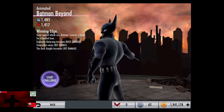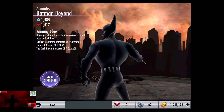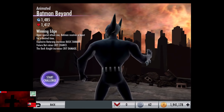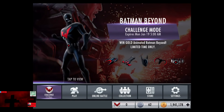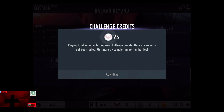The Explosive Batarang increases basic damage, and if you've seen that video of the multiplayer battle, it actually changed the way the Explosive Batarang looks. The Future Bat raises crit chance, and the Dark Knight increases critical damage. So actually using the Explosive Batarang is helpful, considering that basic damage is boosted. Exactly how much is boosted, we will have to do some testing once we get the card.